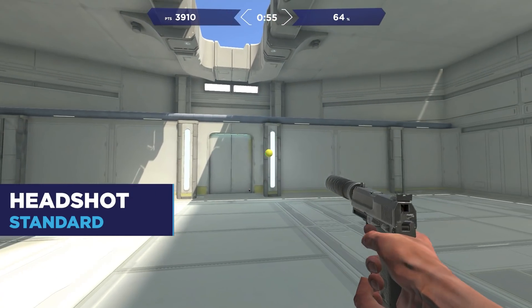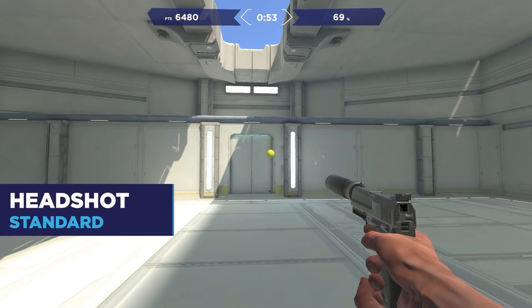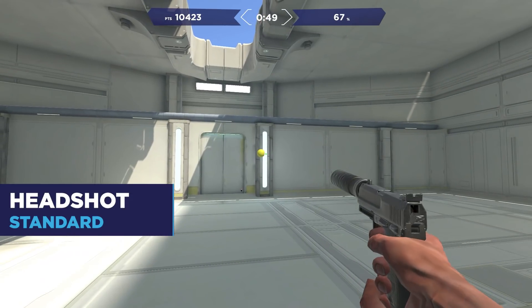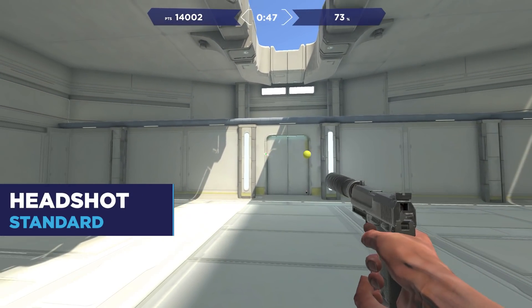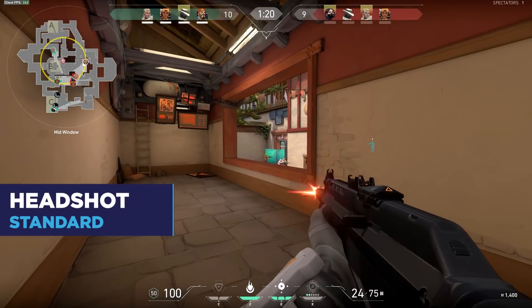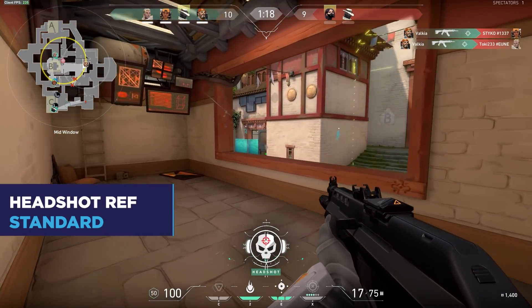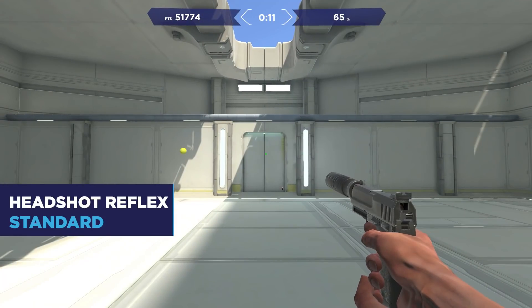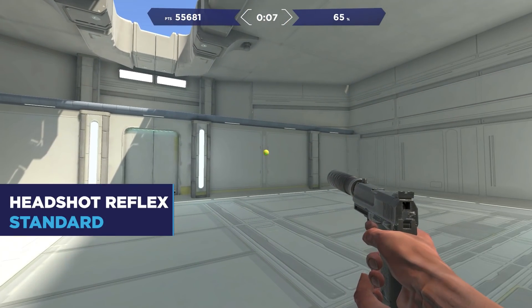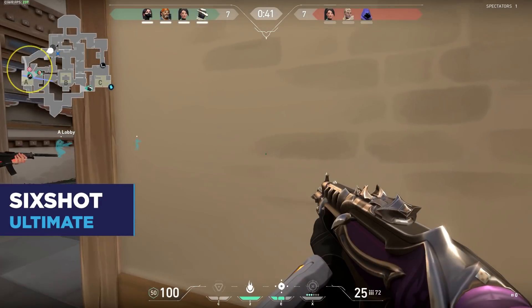Next up we have the Headshot Training task. Headshots in Valorant are a must as you climb the ranks, and situations will require that you quickly and successfully flick between enemy targets. This task spawns orbs along a linear line and will help you practice precision between targets. Headshot Reflex is another mode which has a time limit on how long the orbs show, so it'll help you become quicker while being accurate.